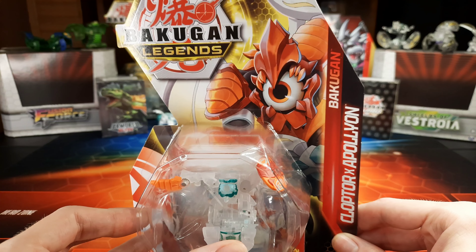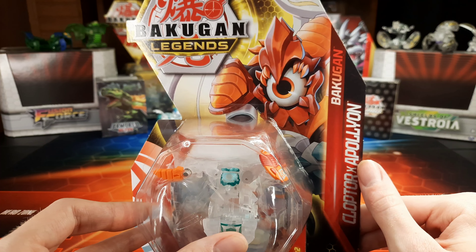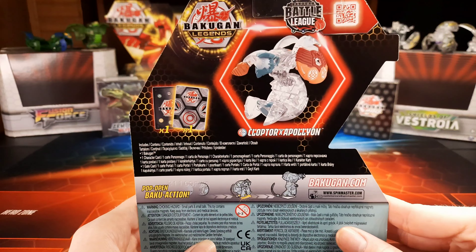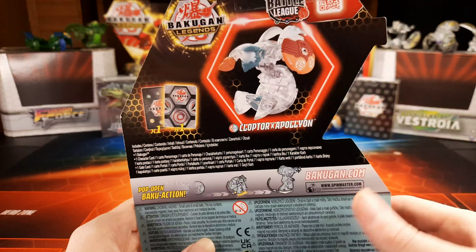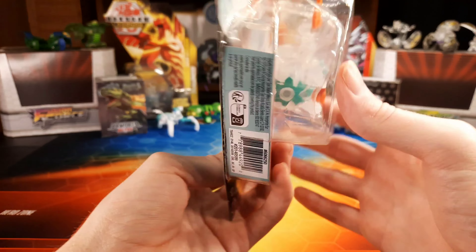The monster design for it is kind of goofy, but we never got Apollyon, which is really unfortunate — I really like Apollyon. On the back we have a little render for it, and it's got a shield and a sword. I like the shield; I think that's kind of a neat touch. It's going to look very unique in ball form. I'm pretty excited.